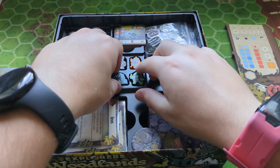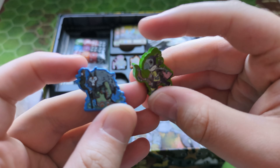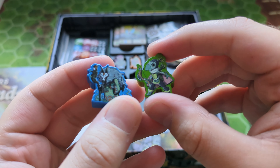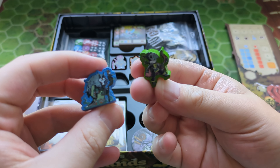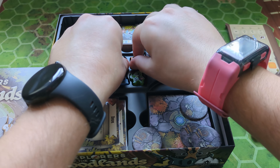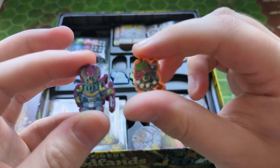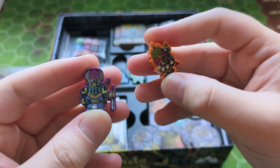Next we have a look at these — these are the actual meeples themselves, basically miniature character pieces. You can see these were two of the characters from the character boards. Very small, pretty cute. They've got nice little molds which perfectly fit them, which is awesome. And here are the other two — very nice.